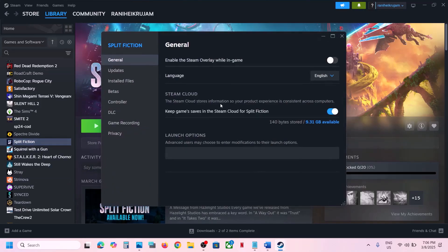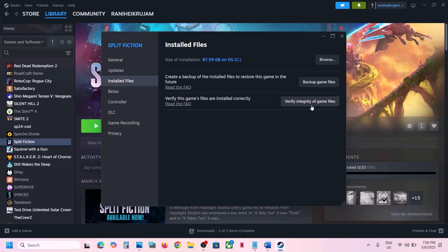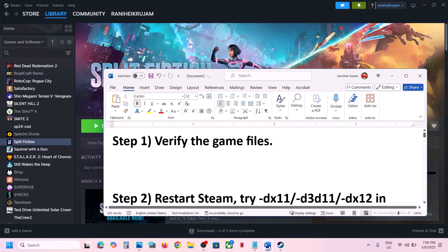Make a right click on the game, select Properties, go to the Install Files tab, and then click on Verify Integrity of Game Files. Once the verification is 100% complete, launch the game and then check. If still not working, the next step is to restart Steam.